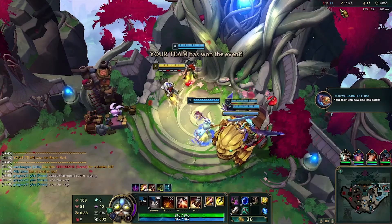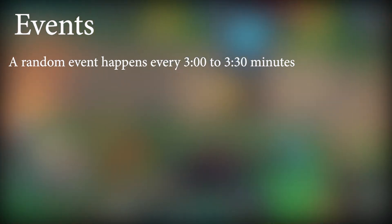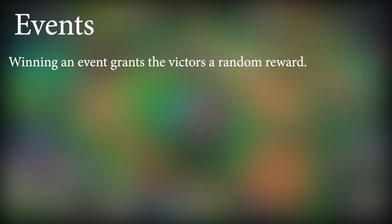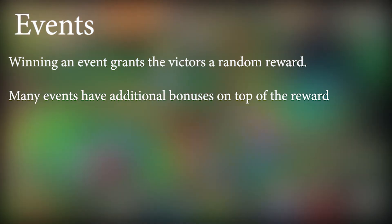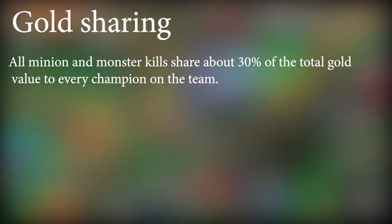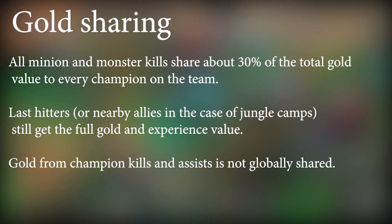For events and prizes, I'll go into more detail in a separate video to keep this concise. The gist is that a random event happens every 3 to 3.5 minutes, with an average of 2 to 3 events per game. The first event is now chosen in champ select and happens around 5 minutes. The next event is revealed 3 seconds before it starts. Winning an event grants the victors a random reward, and many events have additional bonuses on top. Winners also get a one-time empowered recall, instant healing at the fountain, and a one-time boost of homeguards. Regarding gold sharing: all minions regardless of last hit, and monster kills, share about 3% of the total gold value to every champion on the team. Last hitters (or nearby allies for jungle camps) still get the full gold and experience. Gold from champion kills and assists is not globally shared.